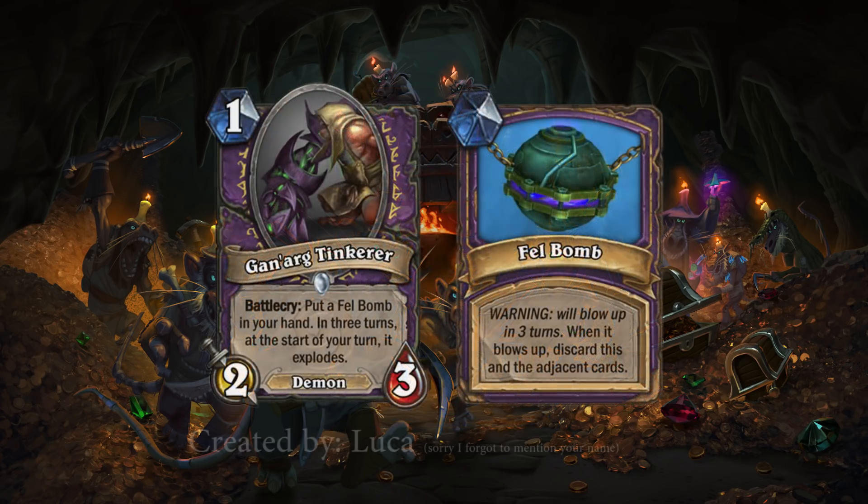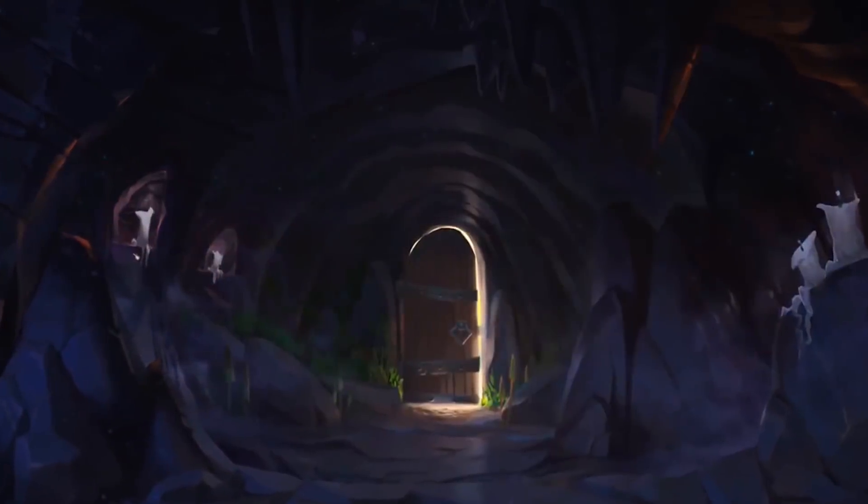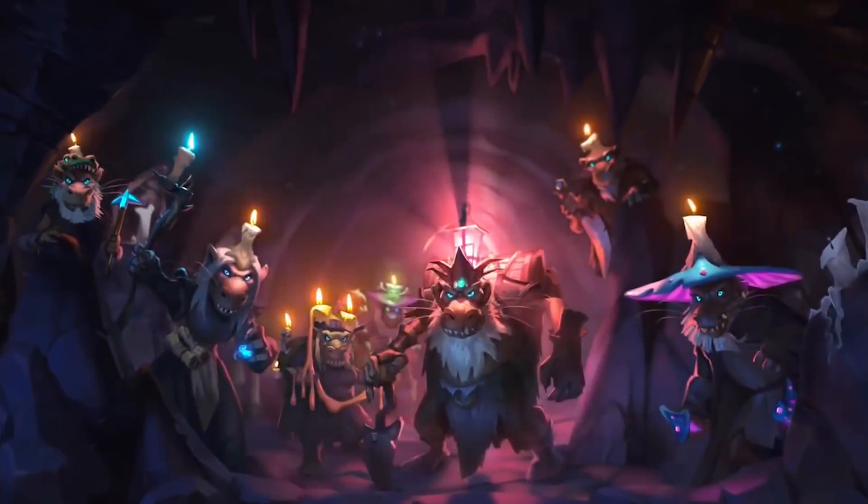Last up we have Gnarg Tinkerer. Similar concept to Sea Devil Shine Snatcher in that it's an early stat for later disadvantages, but this card focuses more on discard. Putting a ticking time bomb in your hand is a really interesting idea — the positioning of the bomb influences what cards will be discarded, so you may want to place certain cards in your hand to ensure the bomb discards something like Clutchmother Zavas. Or you could try to play all the cards to the left of the bomb, use your entire hand so it discards nothing, or discard the bomb itself to minimize loss. It's a great idea — basically a terrible card in any other deck besides discard, and that's one of the reasons why I think it's so great. Thank you all for watching, subscribe for more videos like this, but until then, ta-ta.